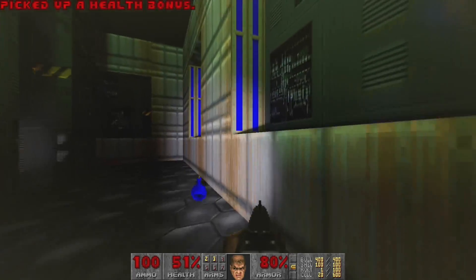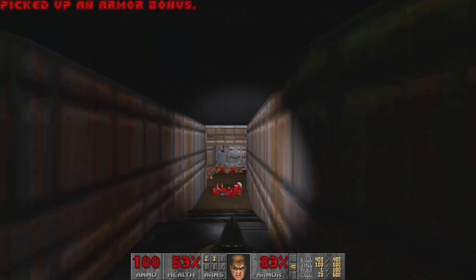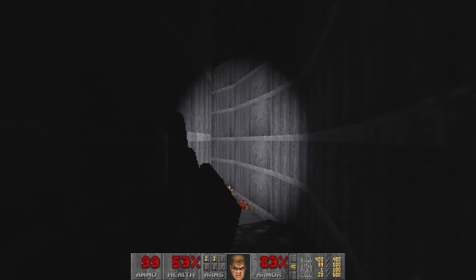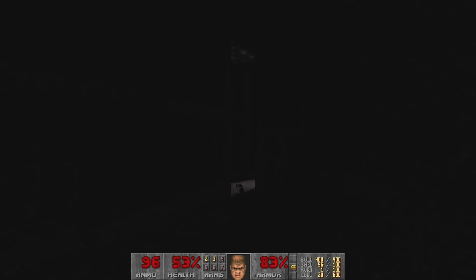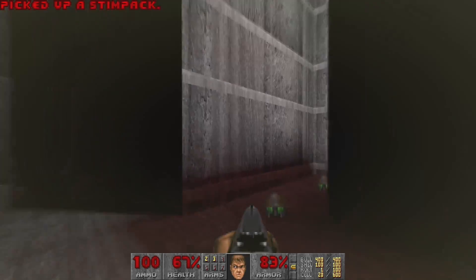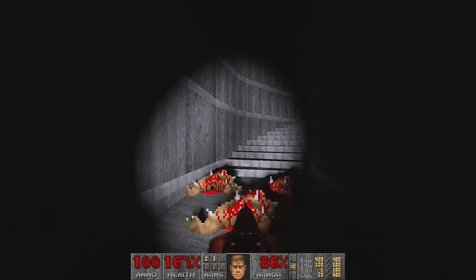Got the yellow key now. If I remember correctly there should be some secrets around here - don't remember what they are but they were pretty helpful. This area is real dark because there's no lighting here - the original game just had fullbright, but there's actually a window. We're getting bounces coming from this supercharge, which gives me an extra hundred health points, and that lighting is actually bouncing down the hallway here. It's a real cool effect.